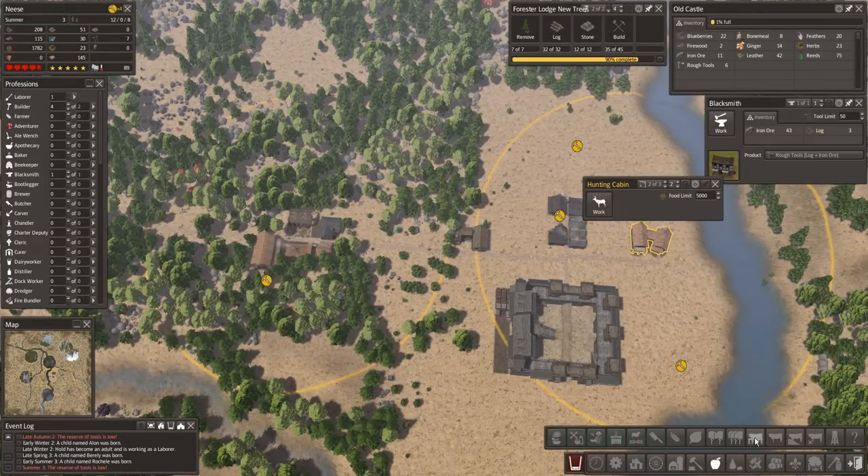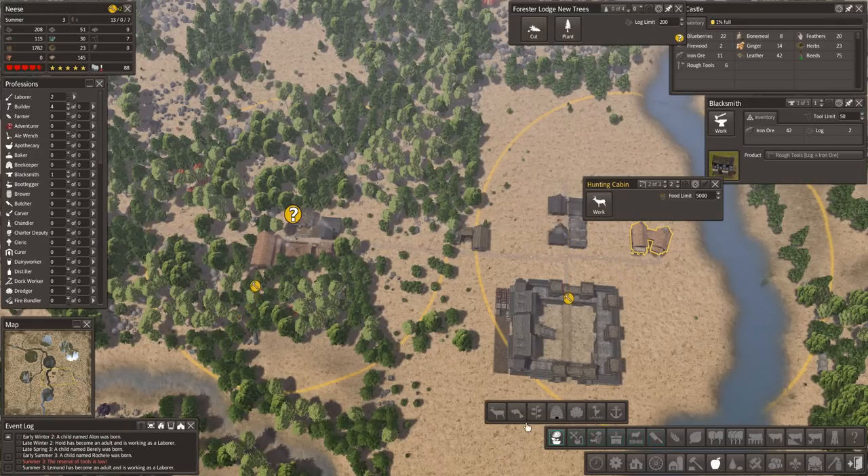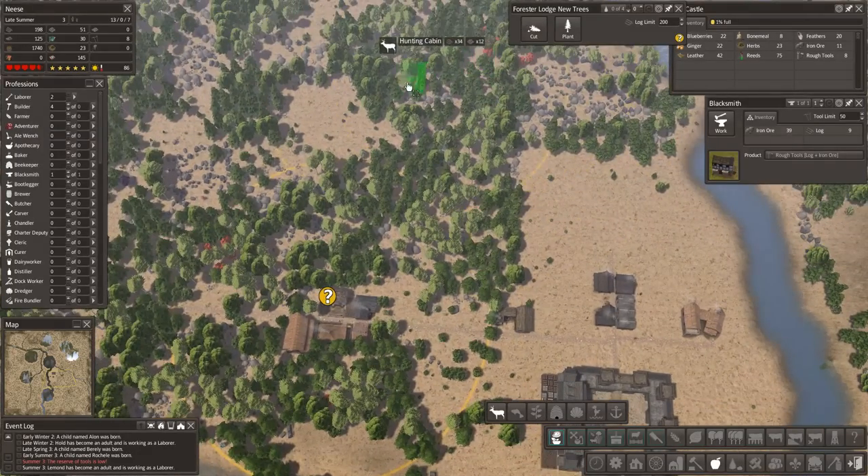Let's just take a look at one of these. What have we got? Farms, fenceless pastures, butcher stalls, cow butcher — oh, there's so much, so many things. Hunter, fishery was another thing we were going to do. Hunting bird — helps disguise hunters so they can catch ducks and other water animals. Tidal pool, apiary, gatherers. Let's move the hunting cabin.